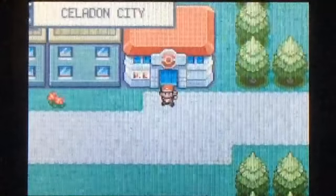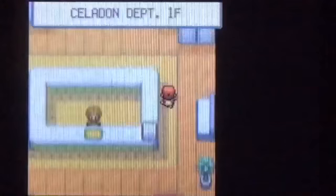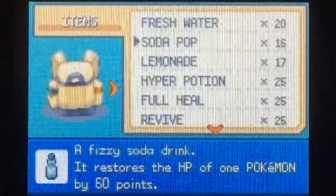Aerodactyl is a Rock and Flying type — basically looks like a pterodactyl. It's very fast with good Attack — a pretty good member of any team and a good flyer. But he's at level 5, just like Kabuto. If you don't want to train him all the way up from level 5 this late in the game, you may want to use someone else.